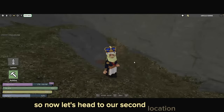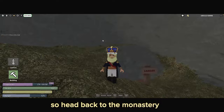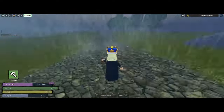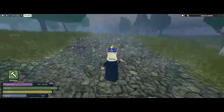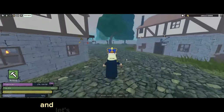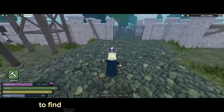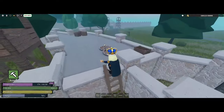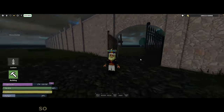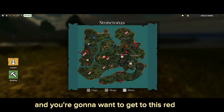Now let's head to our second location, which is right by the Mountain Estate as I showed you before. Head back to the monastery and I'll show you where to go from there. We're back in the monastery — let's head straight back behind it. I'm heading straight out here to find our second bear cave location. Jump off here and head straight towards that gate. Now that you've exited these gates, let's head straight along this path to get to this red X by the Mountain Estate.